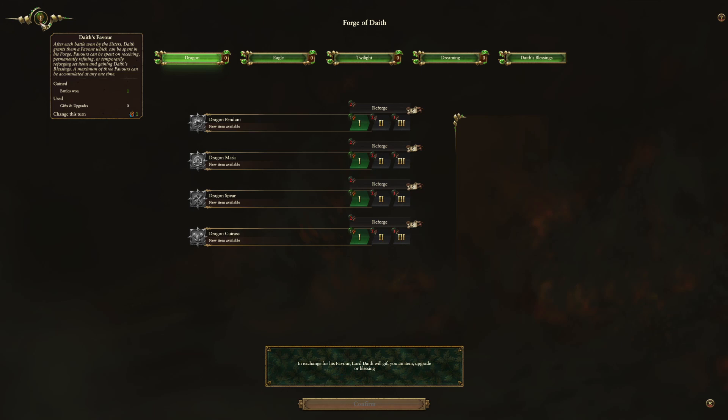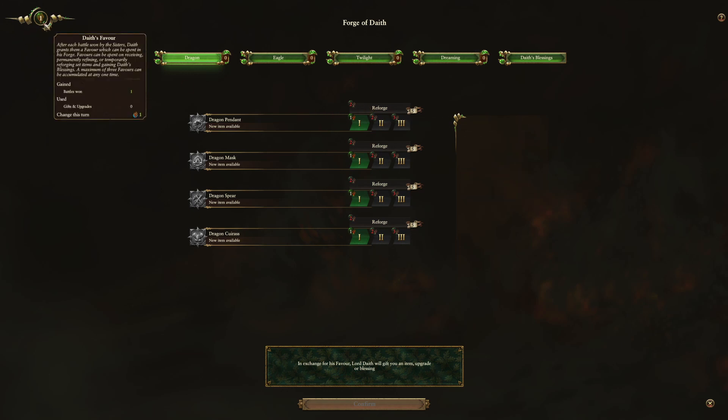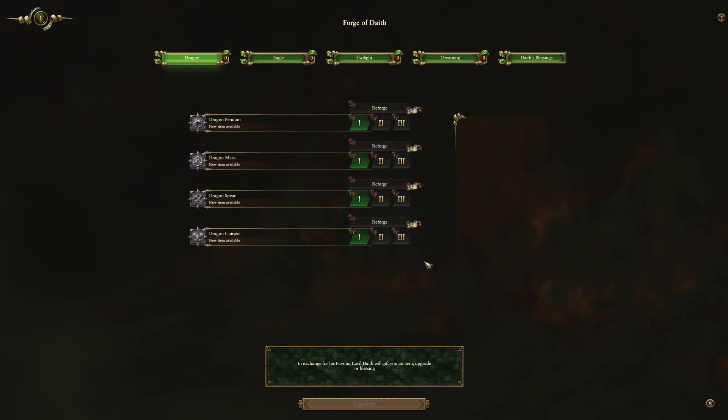You gain Daith's favor by winning battles, and then you use it to get the gifts or upgrades. The first thing you can see is that you can see and choose exactly which item you want, and which item you want to reforge. If you reforge the item, you're going to get a strong mechanic for 5 turns. However, then it will go back to the strength it was at previously. You can collect a number of Daith's favor and use it in this mechanic, allowing you to use and get the items you need.